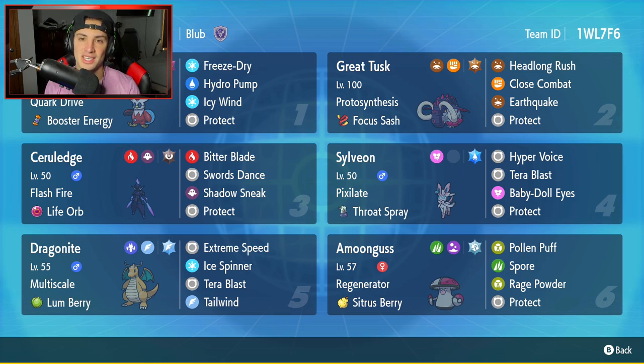Let's get started with today's team preview. In the top left hand corner, we got Iron Bundle — probably the most standard Iron Bundle, but it works so well. It has Quark Drive, Booster Energy, Freeze Dry, Hydro Pump, Icy Wind, and Protect. Pretty standard, but top tier in the meta at the moment.